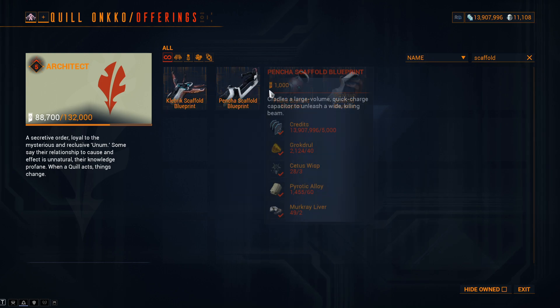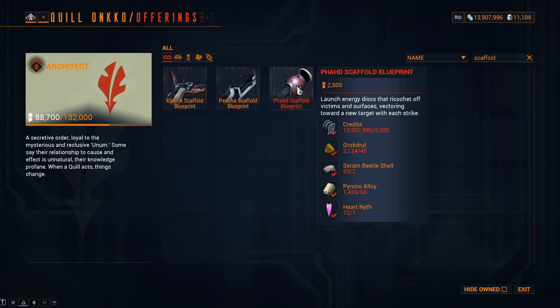Lastly for the Fard Scaffold: standing cost 10,000 to 2,500; Groctrol 60 to 40; Ceram Beetle Shell 3 to 2; Fursteel Alloy 85 to 60; and Heart Nymph 2 to 1.